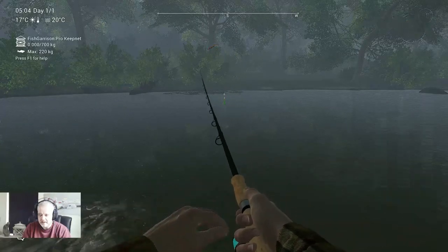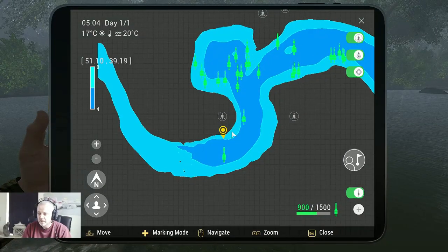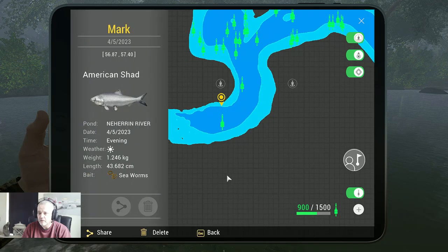Here we go — here's a beautiful marker. American Shad, 1.2 kilograms, 43 centimeters, caught with sea worms. The coordinates are 56.87 at 57.40. Now you've got all the markers.